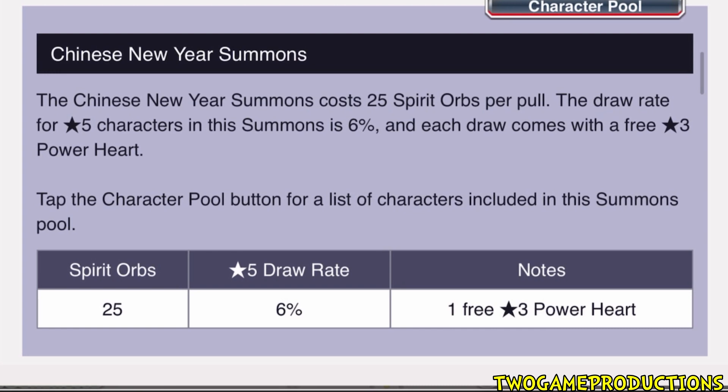You need to do four multis - the first is 50 orbs, the second is 150, the third is 200. To get your draw rate up to 6% you have to reach step four. In order to double your chance you have to go to step four, but if you do singles it stays at a steady 6%.